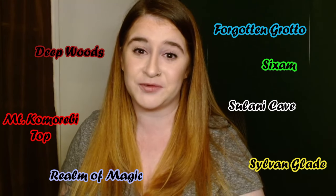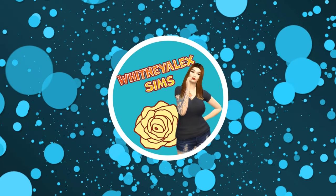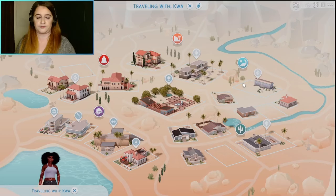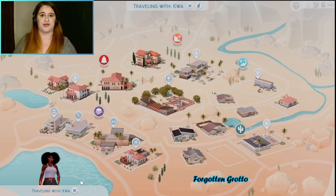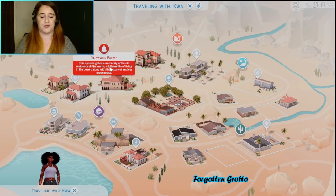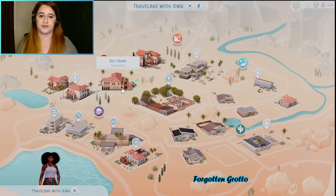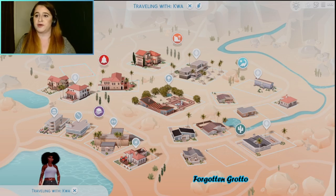We have a random yet beautiful sim named Jalissa that we're going to use for this. There are a couple of worlds that require a maxed skill to access, so I went ahead and did that outside of the video. We're going to start with the two worlds in the base game and then move on to a few in expansion packs. Up first is the Forgotten Grotto.